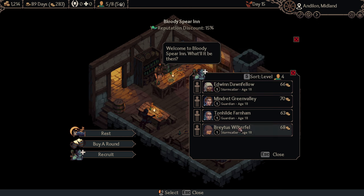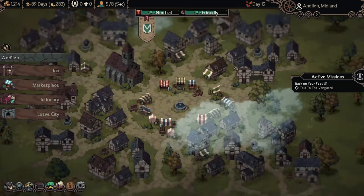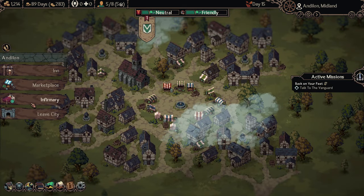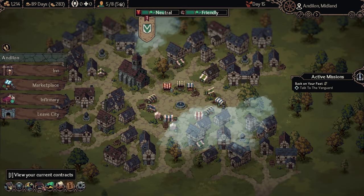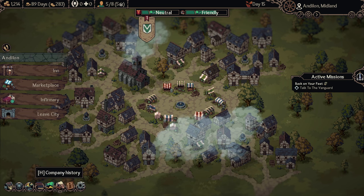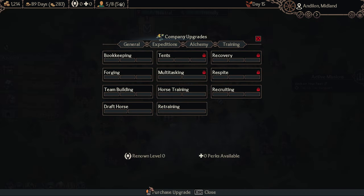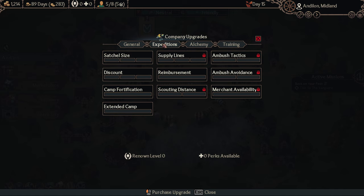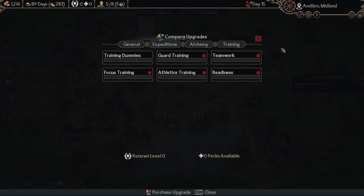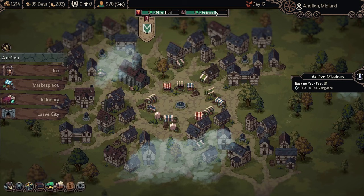We have Stormcaller and Guardian already in our party, so I'd be looking for something new. The company also levels up, and we get company upgrades here. Renown levels up our company, so there are lots of different upgrade paths. I'm really looking forward to seeing how well these things play together.